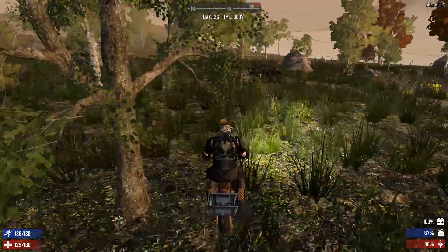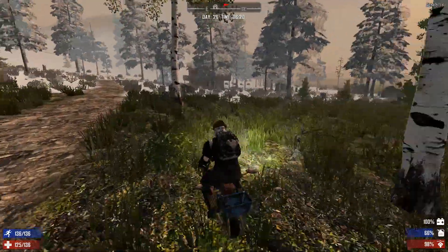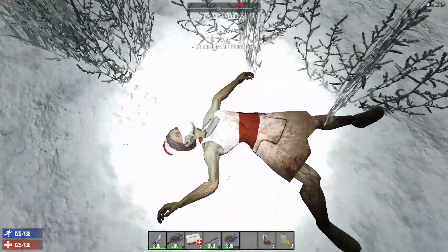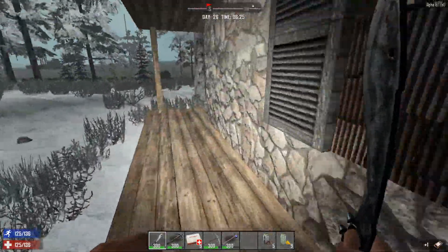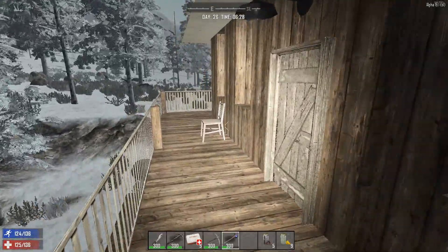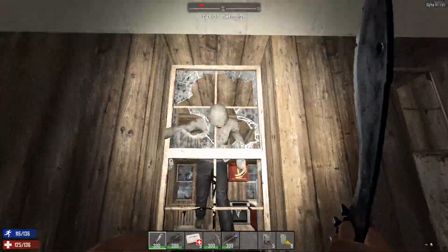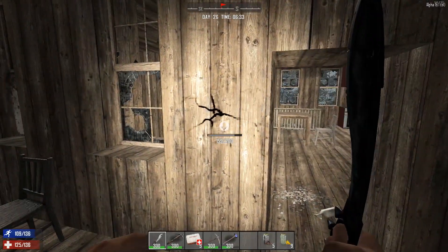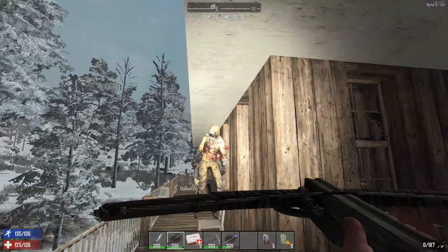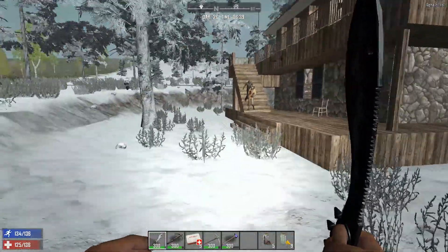These small buildings right here always have a gun safe in them, every single time. We gotta be careful because there could be some sleepers in there - I'd be surprised if there weren't. We don't want that guy to hit us - that'll be a stage two infection. We got some guys down here too. Got a deer - I gotta hunt some more deer, I need some more food.